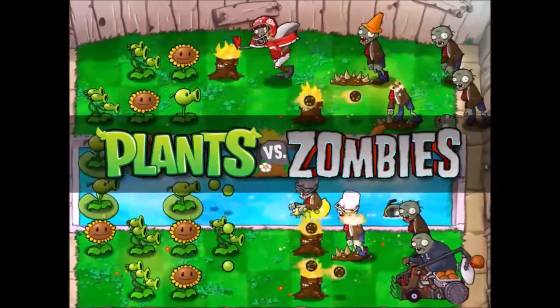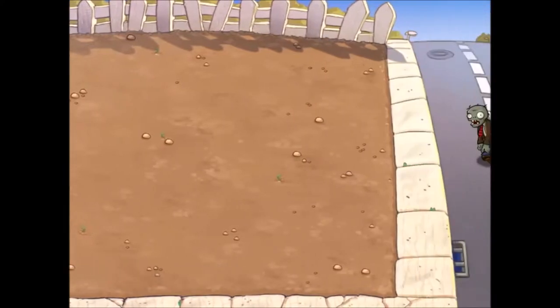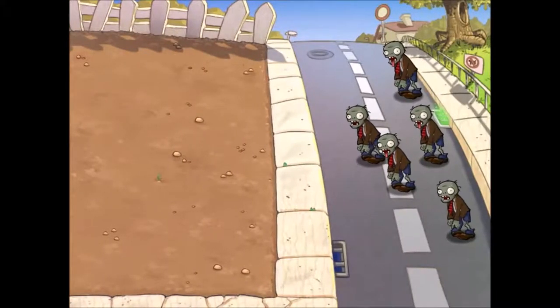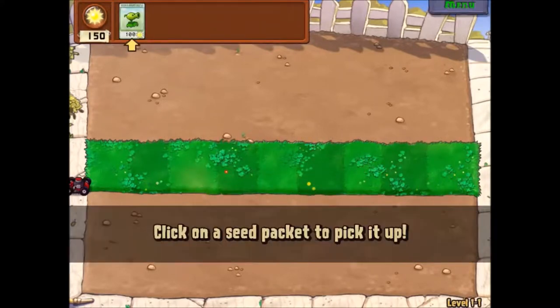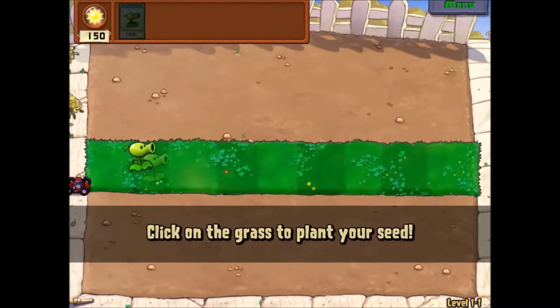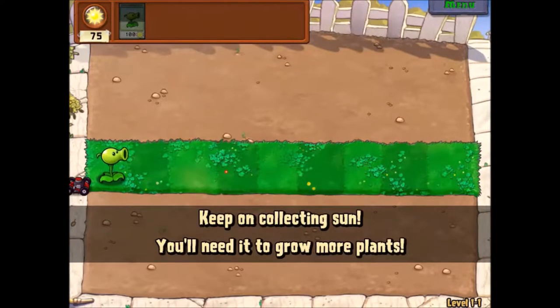Let's just move that out of the way so we can get a lovely picture there — maybe a title screen. So let's get right into today's video. Pretty empty lawn there; this should be pretty much the same. I click the sun — the sun I should say — you need it to grow more plants.